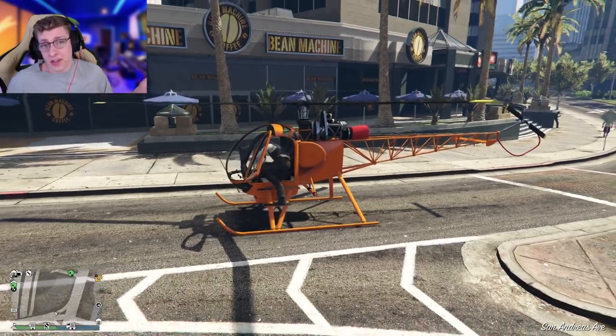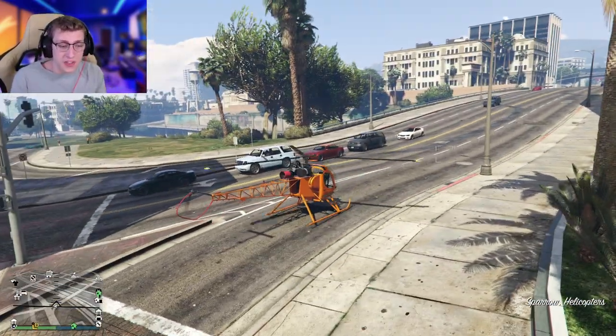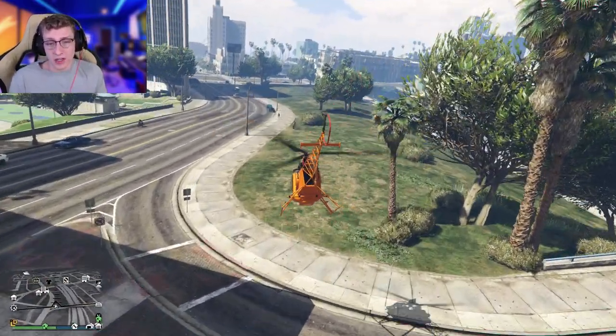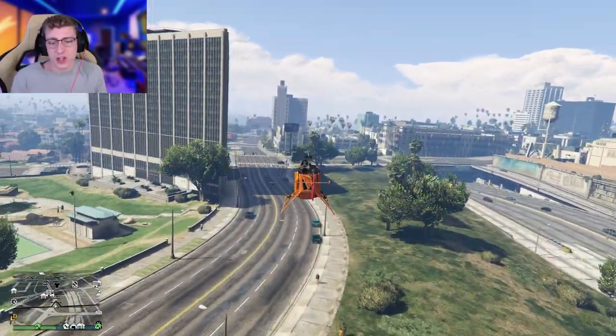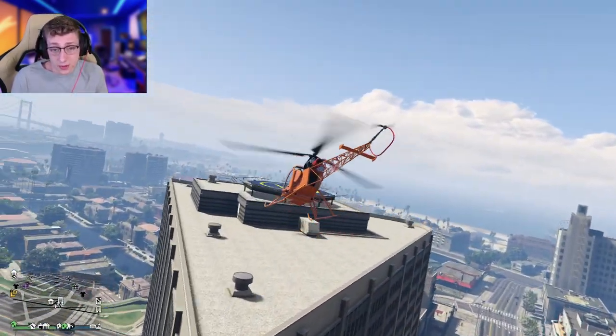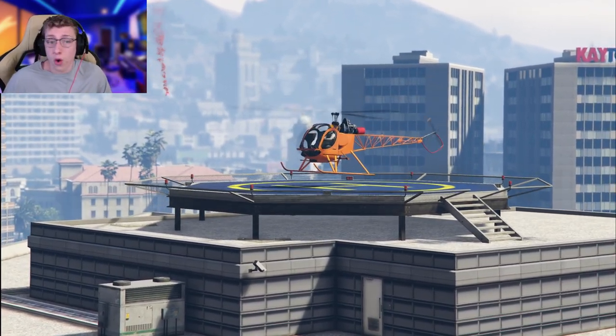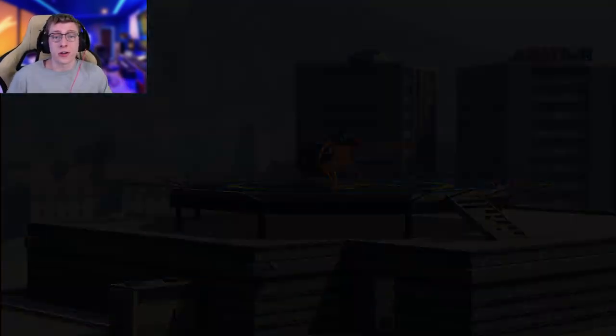Now, the next part — you're going to need either a CEO office or an agency for the duplication of the Sparrow. Normally when you hear about duplication it's pretty challenging, but honestly this is one of the easiest things to do in the world. All we're going to do is literally land our Sparrow on the roof of our agency or CEO building. We have duped the Sparrow — congratulations, you've already completed the first part.